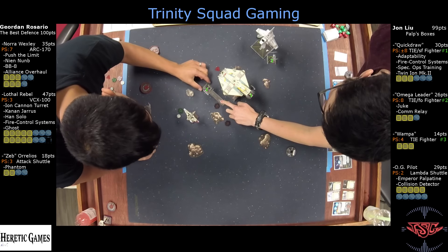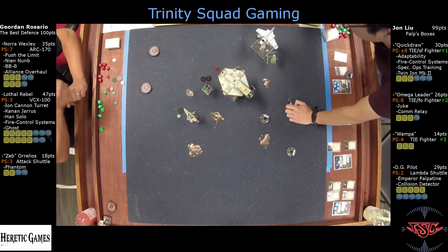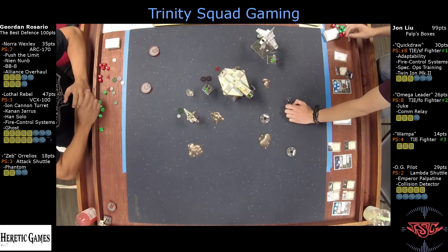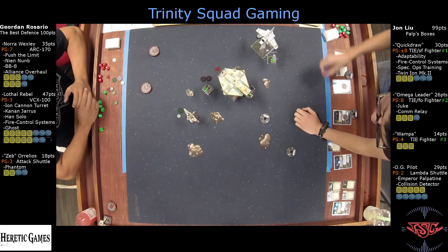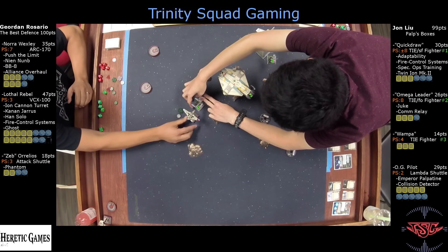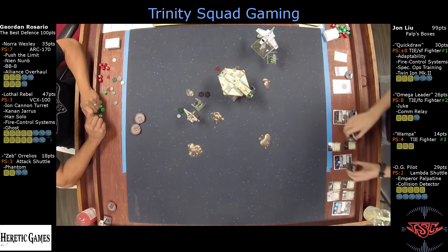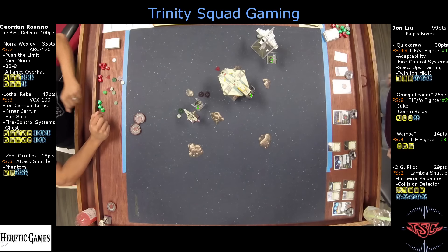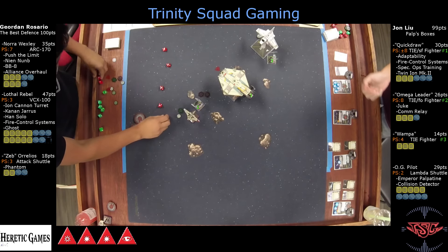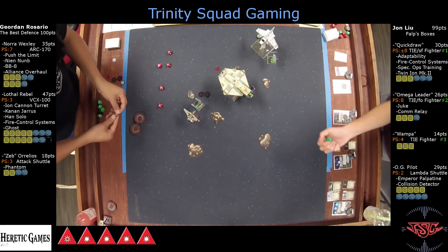I've got Omega Leader at Range 1 right in primary arc. I think you have to put it on Ghost. I barrel out of Ghost's arc. But ion — and Range 1 from Nora. I think it's Range 1 anyway where I am right now. Because of that, I want to take Rich — 5 less dice. I wouldn't hate it if you target-locked Nora to prevent the shenanigans. And because the Lothal Rebel — oh my God, that's the perfect Nora roll. Then the focus. Here's 5.